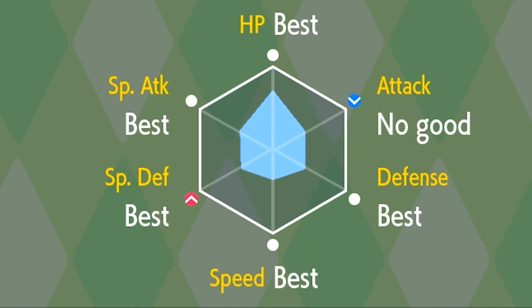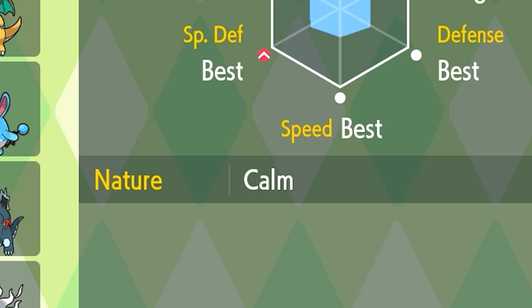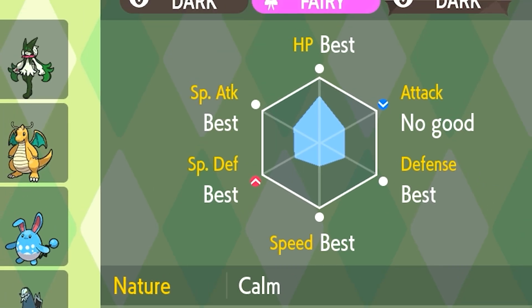As you can see here, mine came with five best IVs, except for Attack, which is not good. But the nature seems to be random — the nature I got is Calm, which is probably not the most effective in this case.